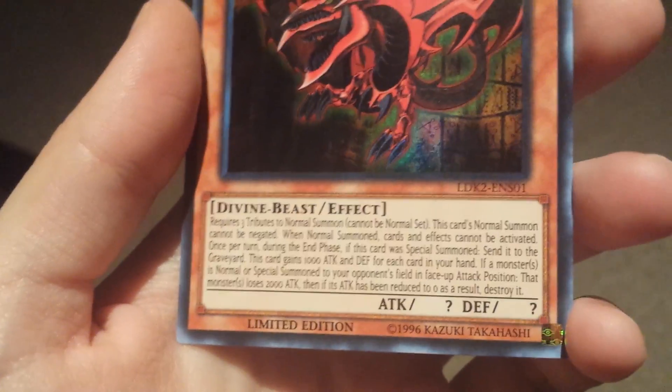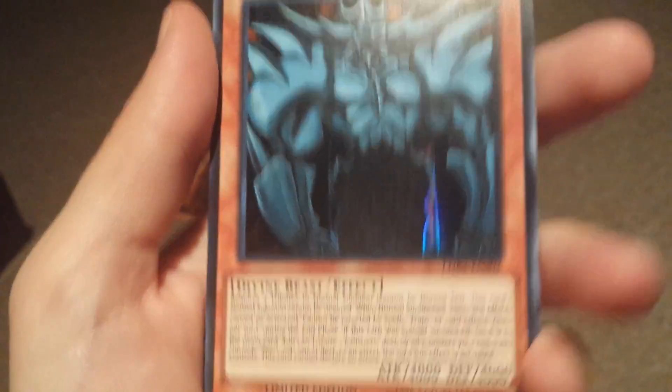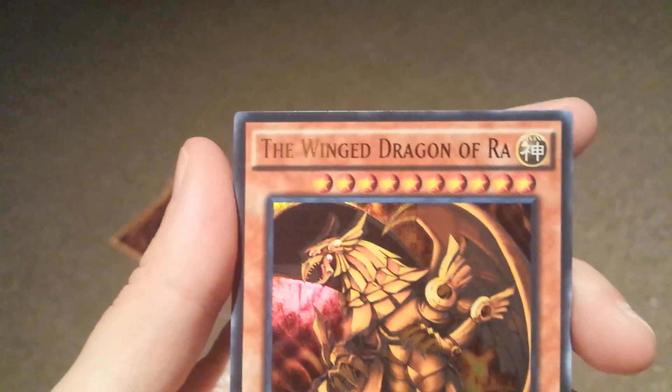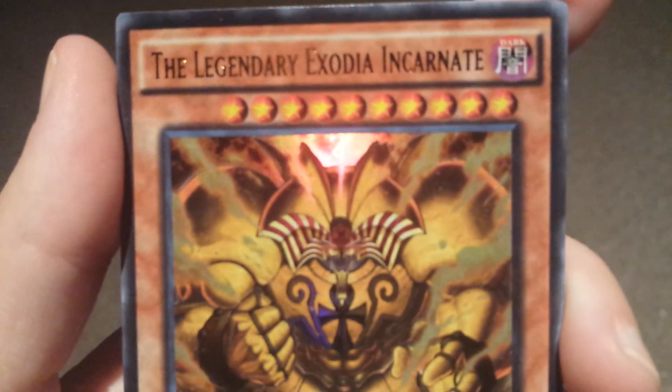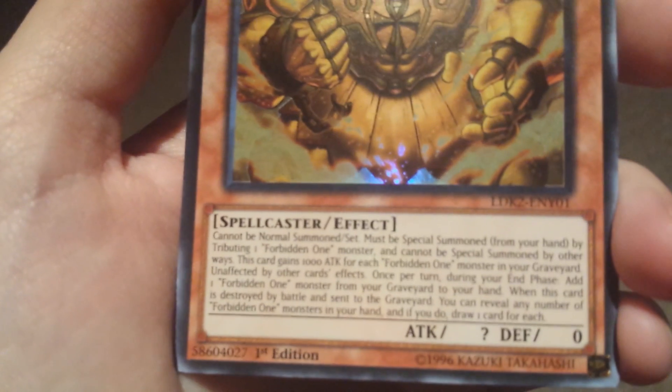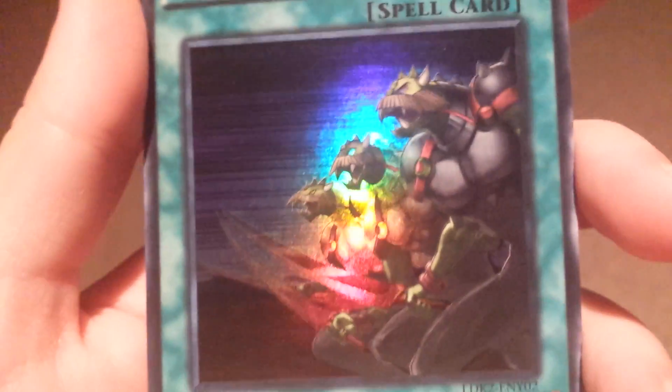We're doing Yugi's deck, the last one, for Slifer the Sky Dragon. I think you can use the Egyptian God cards in the deck — that's awesome. There's Obelisk the Tormentor. There's Slifer the Sky Dragon. There's the Legendary Soldier Incarnate. Ties of the Brethren or something like that.